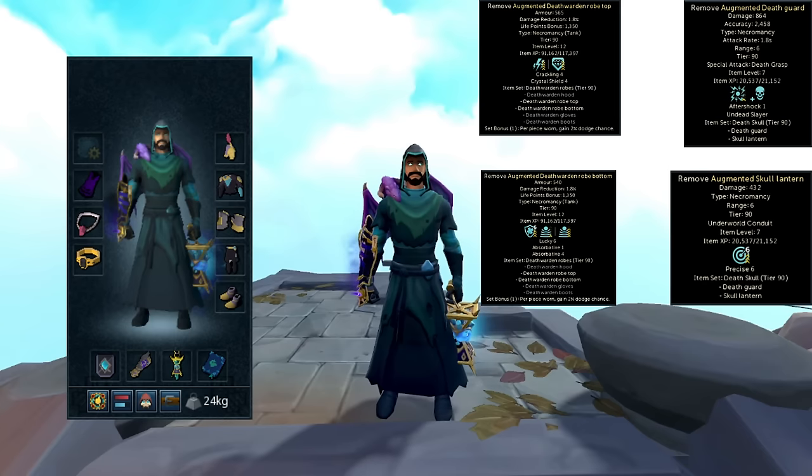As for my Death Guard, I do have Aftershock 1 and Undead Slayer. This is to prove to you that you don't need Aftershock 4 Undead Slayer, which is super expensive, but Aftershock 1 does enough damage to help within this method. As for the Skull Lantern, I just went with something as simple as Precise 6, which is super simple to get and not breaking the bank.